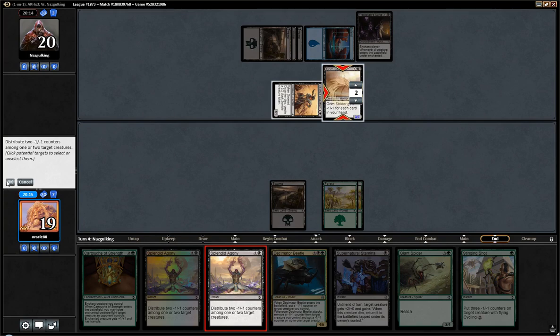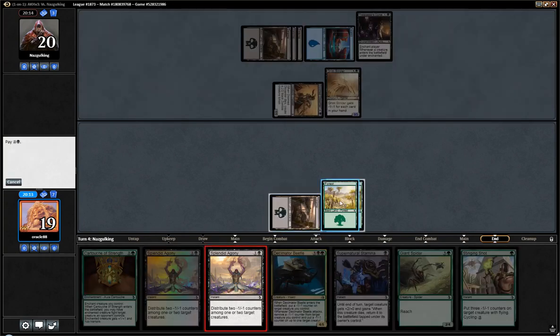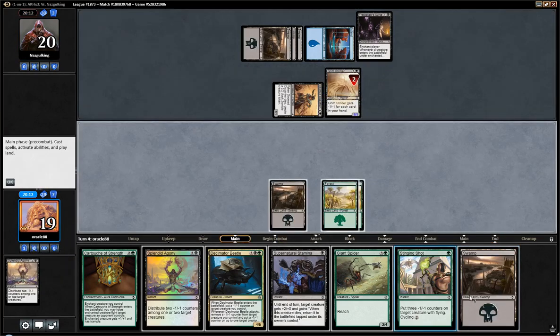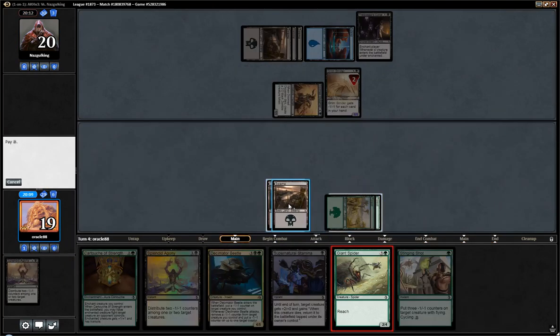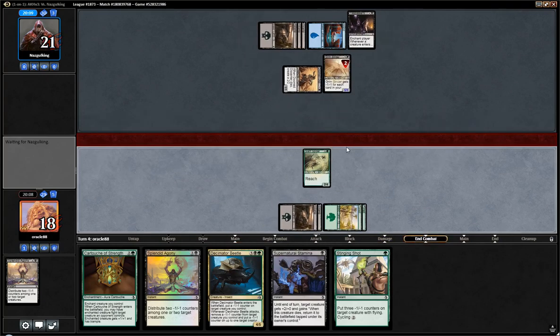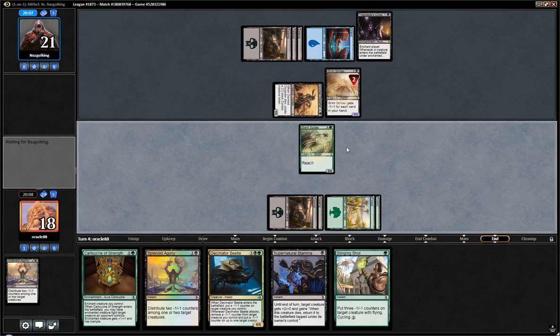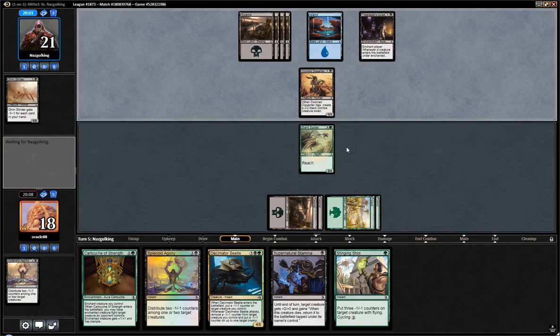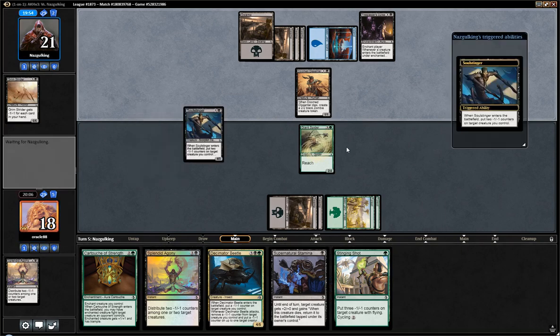So basically the plan here is, unless they have an instant they cast on Upkeep, this Grimstrider is gonna die on their Draw Step. Land was good — we can get Spider. Gone, all right cool. Of course, my opponent goes Winds of Rebuke on my Spider upkeep, so they get to keep their Strider, but it's still much smaller. I think it's acceptable, basically.